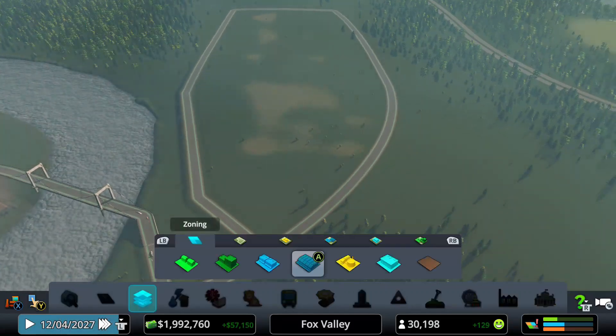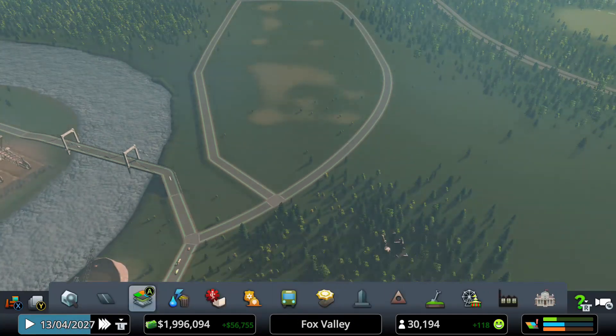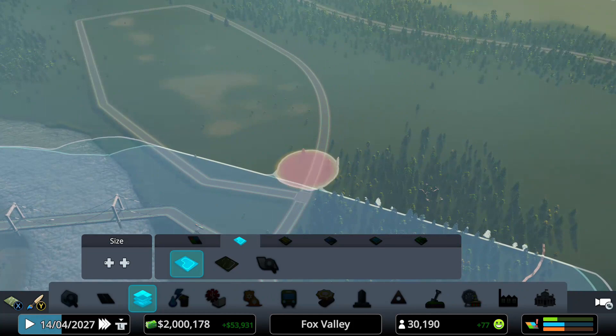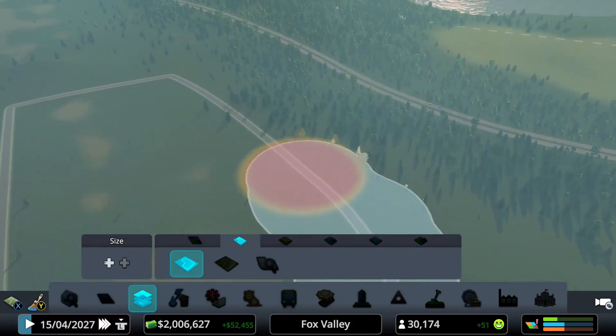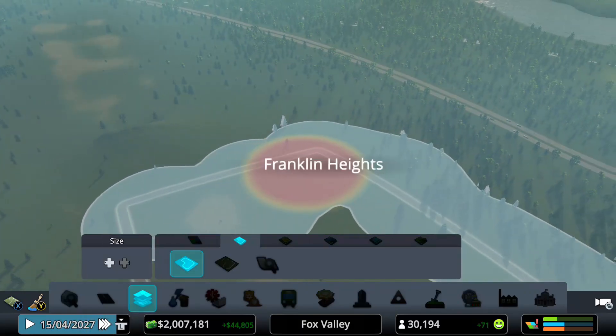Like all other industries, we first need to zone the district. So we go into our painting tool in the zone and districts tool and we are going to zone the whole thing. I'm going to make it a little wider so I can actually zone more.